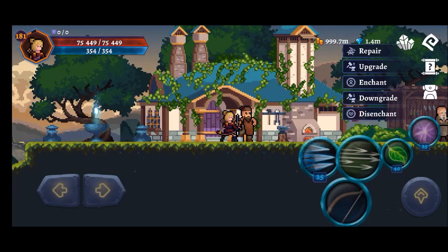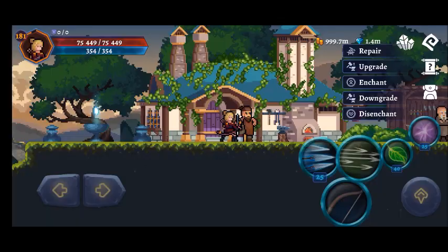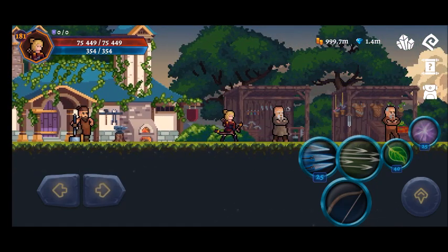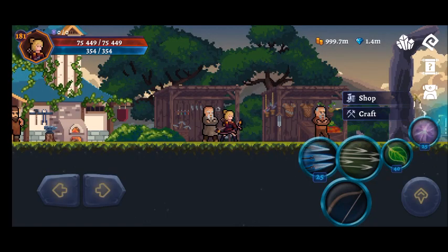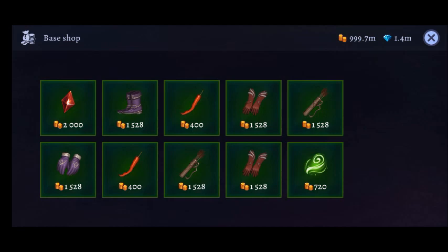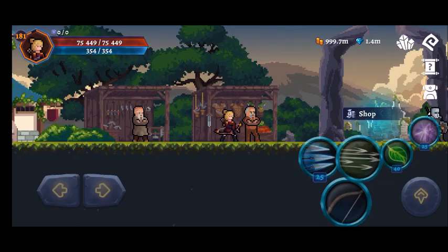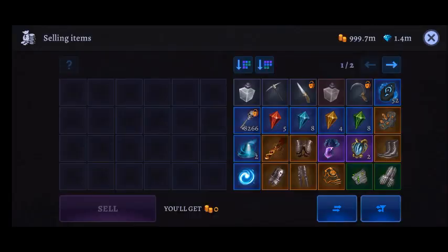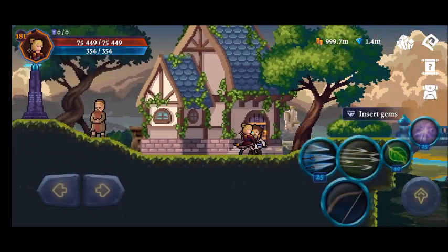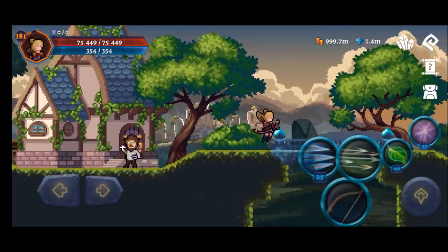The second reason I picked Hill Town is because all the important NPCs that you need to interact with are in this area. There's a person who takes charge of your storage, a jeweler who allows you to insert gems and runes into your equipment, NPCs for selling items, upgrades, enchantments, looking at maps, and repairing equipment. There's also a shop for tools that you can use to collect resources.